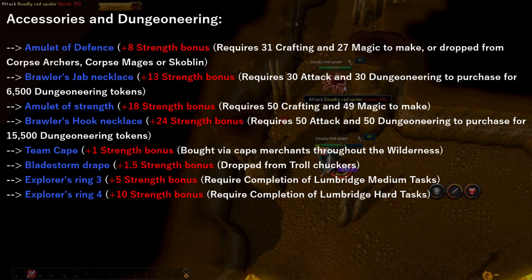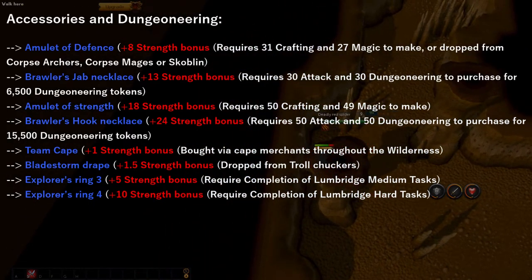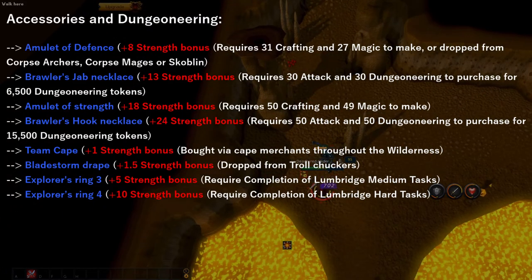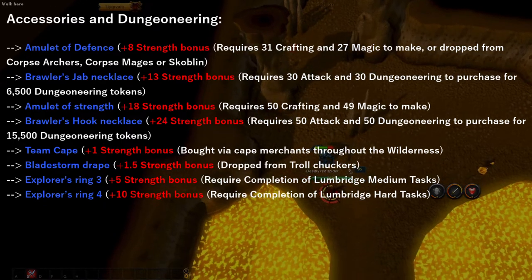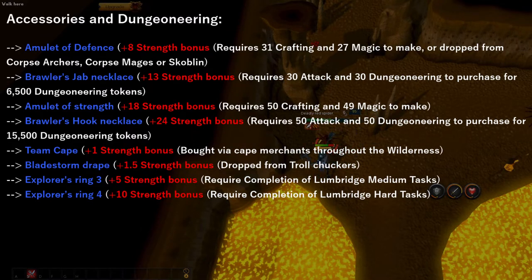Now there are two rings you can pick up in free-to-play that are worthwhile. The first is the Explorer's Ring 3, and the second is the Explorer's Ring 4, which require the Lumbridge medium tasks or hard tasks respectively. They provide a strength bonus of 5 or 10. I suggest you complete the Lumbridge medium tasks, as they are quite low level and simple to complete. The Lumbridge hard tasks are a little bit higher level, so it will take much longer to get the Explorer's Ring 4. If you're looking for immediate gain, I suggest picking up the Explorer's Ring 3 at bare minimum.